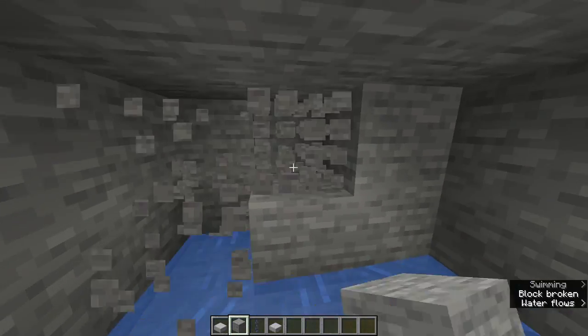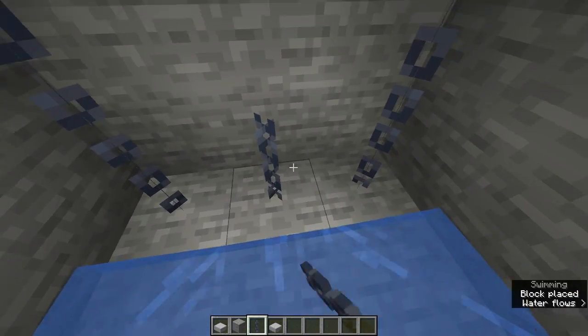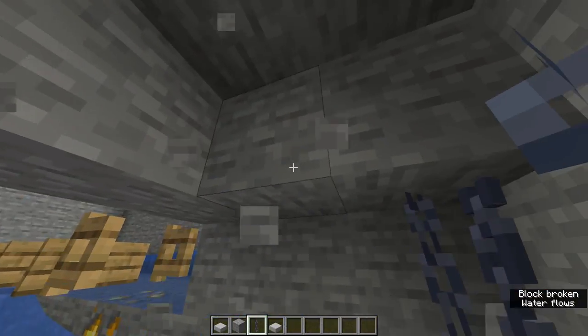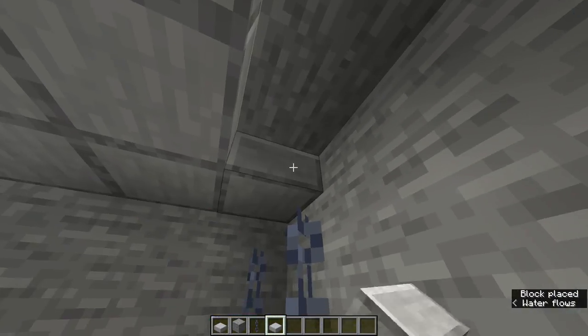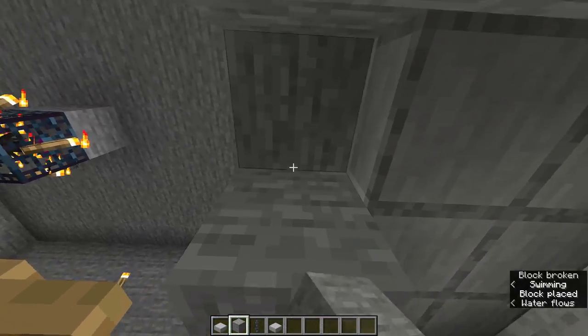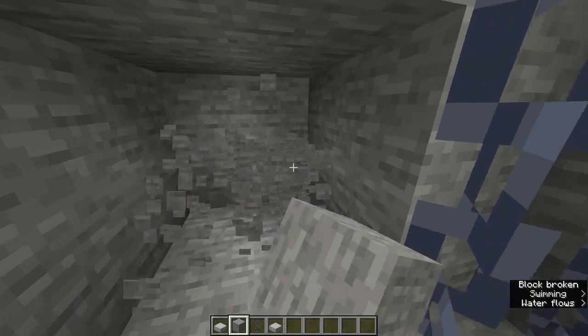Make a two-by-three tunnel at the end, then put chains like so. Dig the ceiling, then put blocks like so — I called them slabs but they are actually blocks. You can actually enter here.